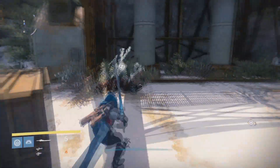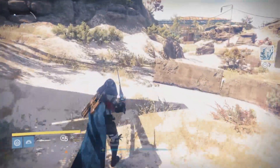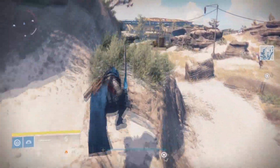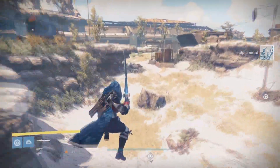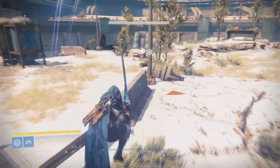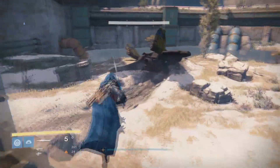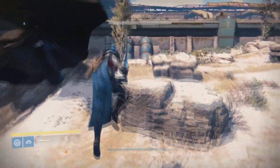What you have to do is collect essential elements. For the Solar Edge, you need to go collect Helium Filaments on the Moon. Since mine is the Arc Edge and I prefer the Arc Sword, I need to go collect Spin Metal. They cannot be from Spin Metal in chests — they have to be from Spin Metal around the map.